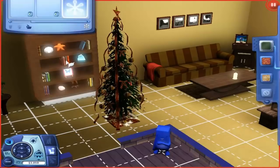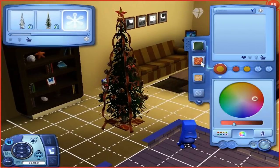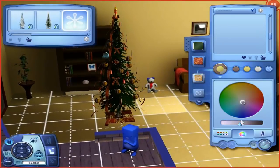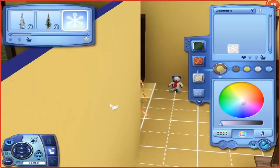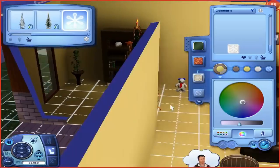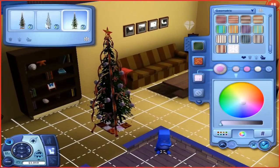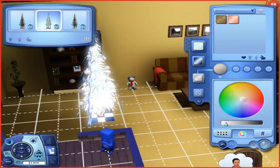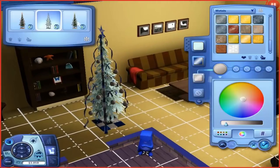So I went ahead and downloaded a custom content tree. This is it — it's nothing special, it really isn't. It doesn't even light up, but it will do. We're going to go ahead and customize our tree a little bit because it's just very plain. I will link my Christmas tree down below if you guys want it. Oh look, they have different customized ones — they even have a white one, which is kind of cool. But we'll go with the typical green one.